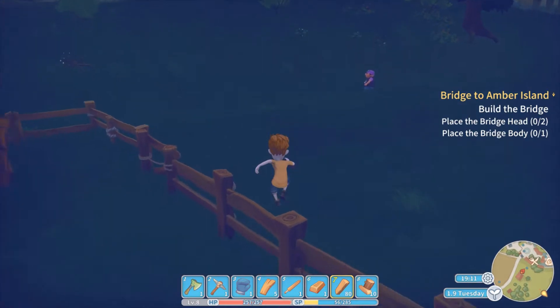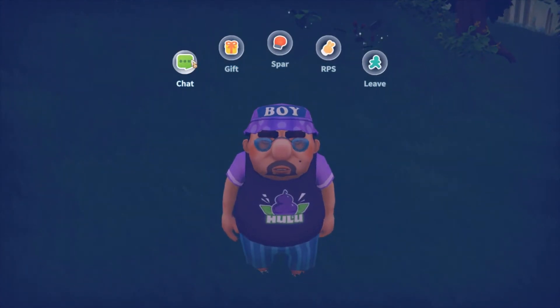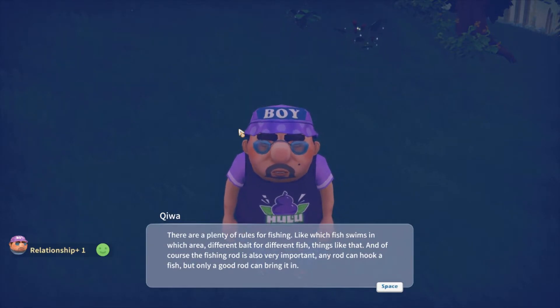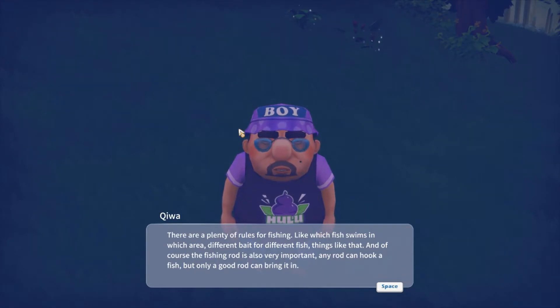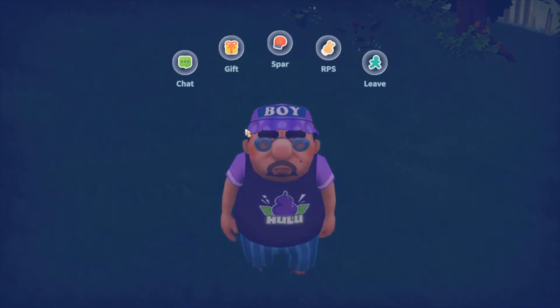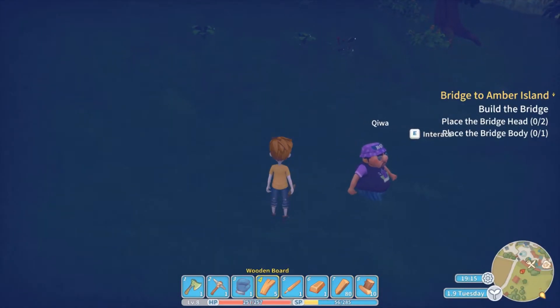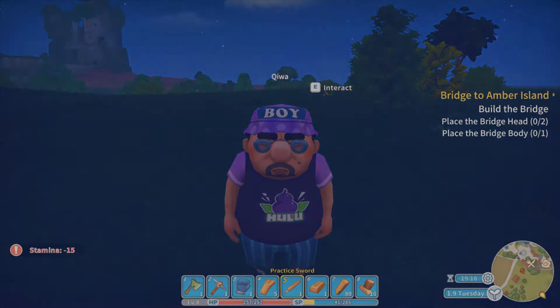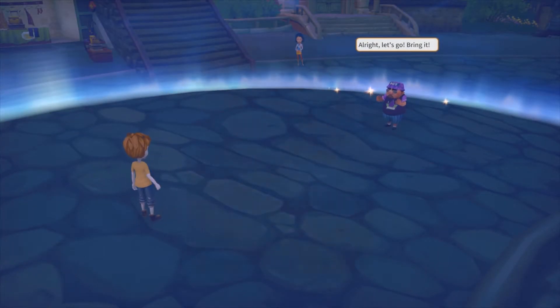Kimmy, why are you always stalking around my house? You're always around my house. There are plenty of rules for fishing — like which fish swims in which area, different bait for a different fish, things like that. And of course the fishing rod is very important. Any rod can hook a fish, but only a good rod can bring them in. You know what? We're sparring — that's it. You're going down. I'm gonna spar with Kiwi. I'm gonna kick his butt.